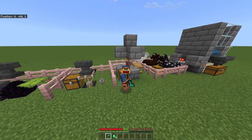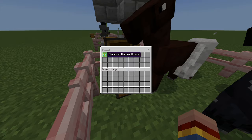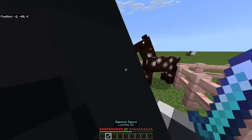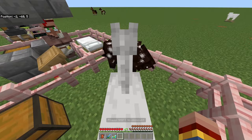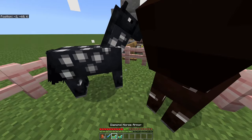Next is a horse armor duplication glitch. It won't work every time, but you won't lose any items. You need the horse armor you want to duplicate and a sword with Looting III. Tame one of your horses, put the armor on it, jump off, and kill it with your Looting III sword. This time we got two diamond horse armors from just one horse.